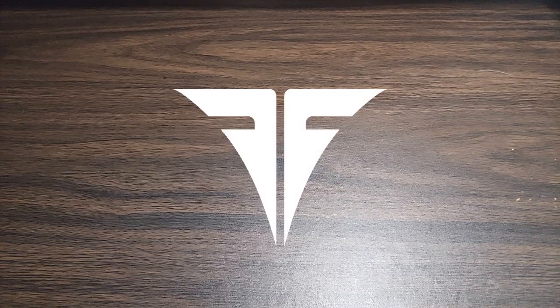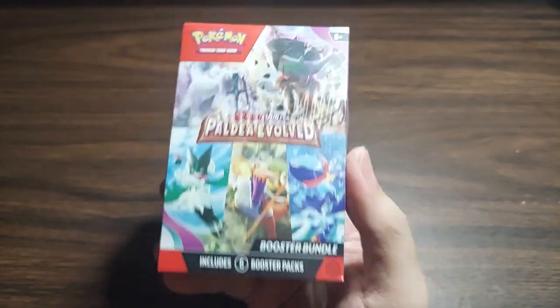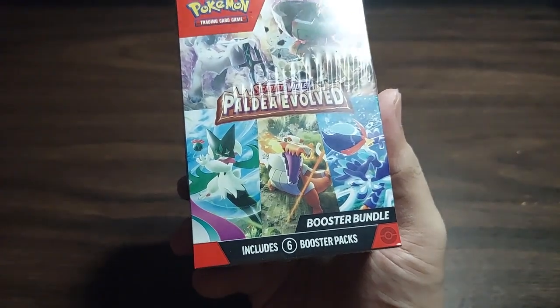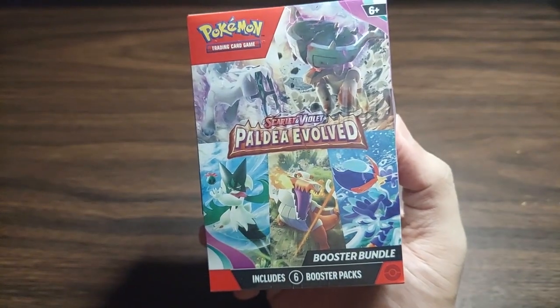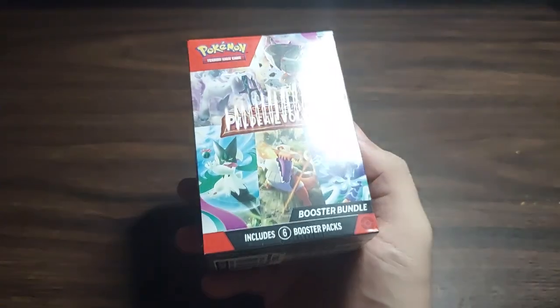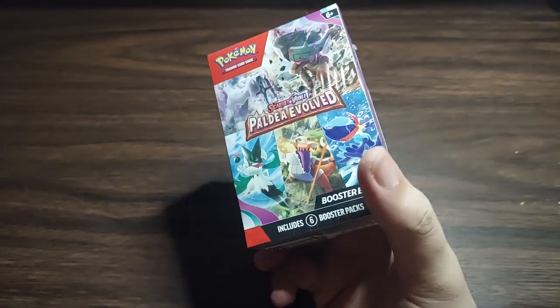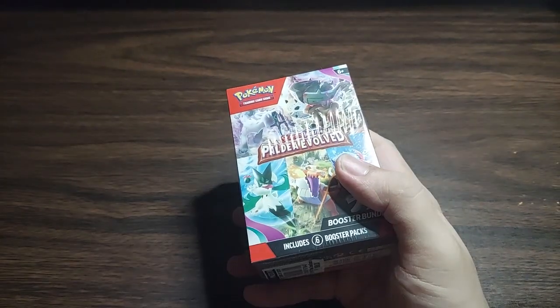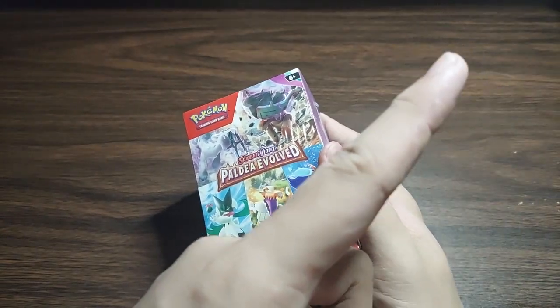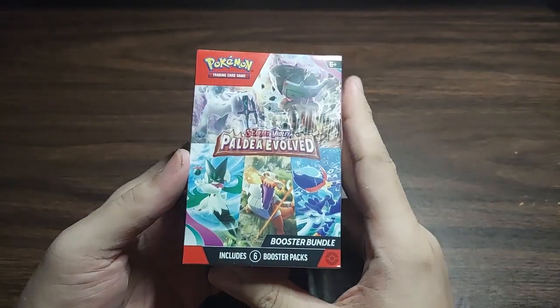Hello guys, Seven here. So it's been a while. We have here a Scarlet and Violet Paldea Evolved Booster Bundle — six booster packs, of course. I'm going into this semi-blind. I do know that this set has secret rares for the starter Pokémon lines, but that's it. Unlike when I opened an entire booster box of the base set, which I have a video on — check out the link from the card on the top right. Without any further ado, let's open some Pokémon booster packs.